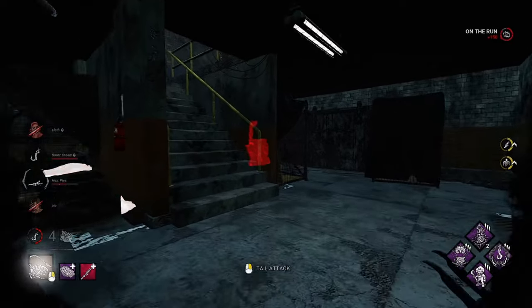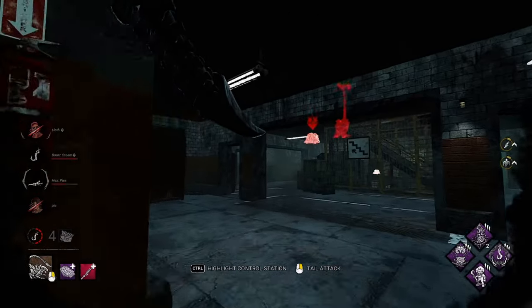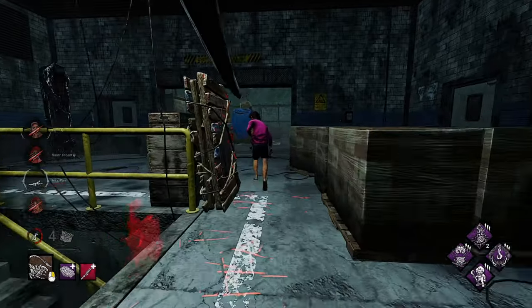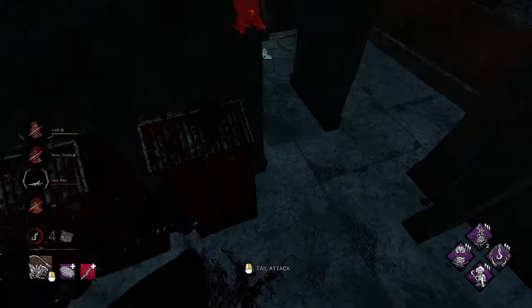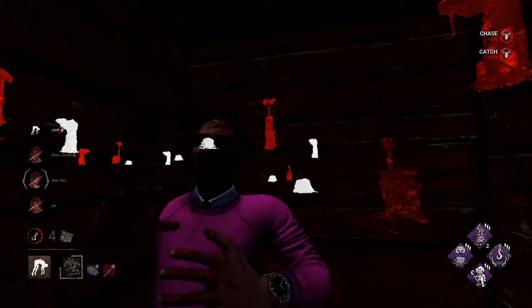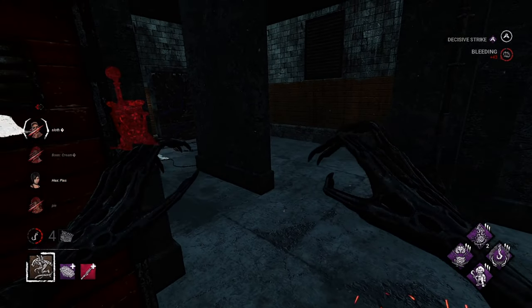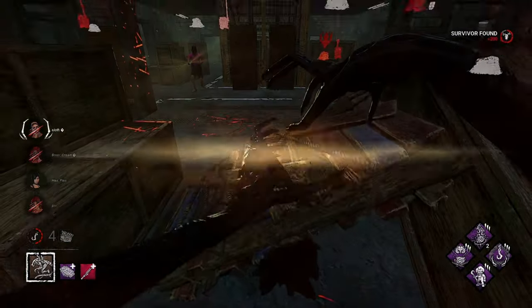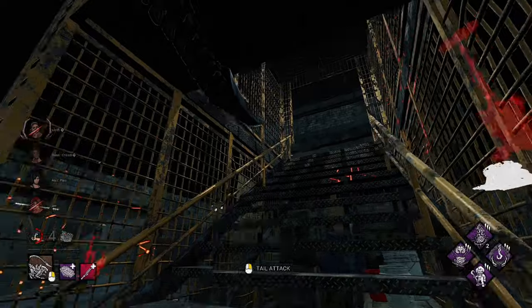I'm a little nervous because they started hovering. He's got no pools of blood — probably DS, right? Dead Hard for sure. Look at the confidence. If you're wondering what that was, I was just trying to fake him out. Yeah, you could tell he had Decisive Strike.